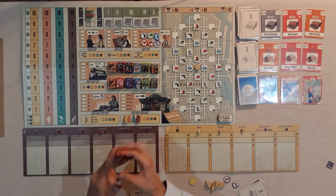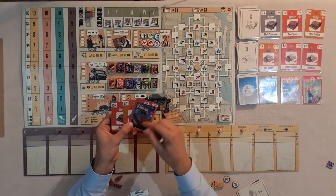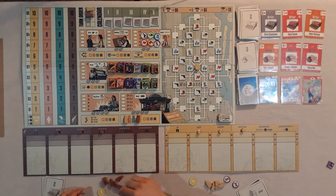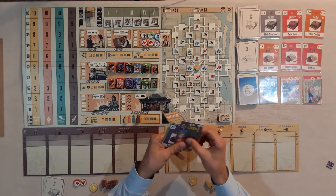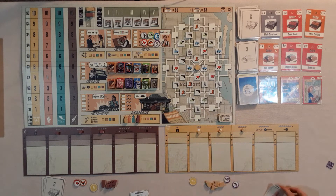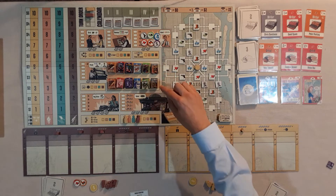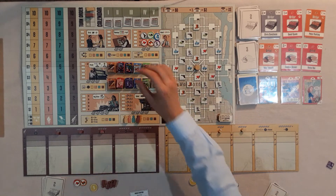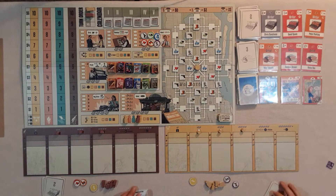Each player starts with a writer and an artist, and gets to choose one of these comics as well. The second player gets an additional idea token. We've got five money, four workers known as editors, and this player board with some extra cubes that can come out throughout the game. These guys have a two and a two, and we've gone for the horror genre. Genres include sci-fi in green, crime in grey, romance in red, horror in purple, superheroes in blue, and westerns in orange.